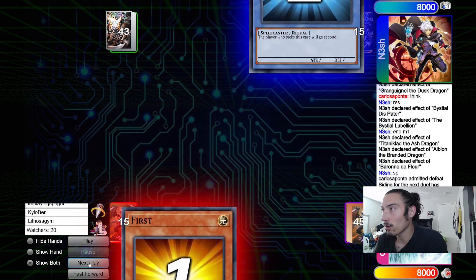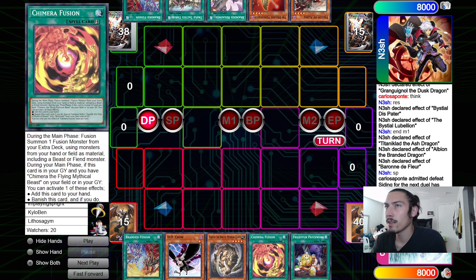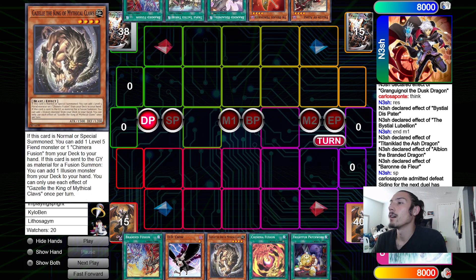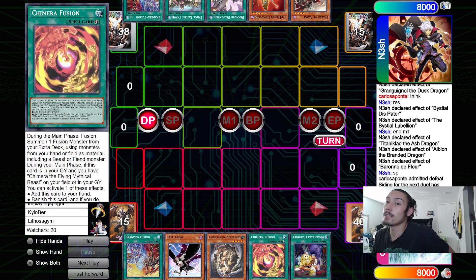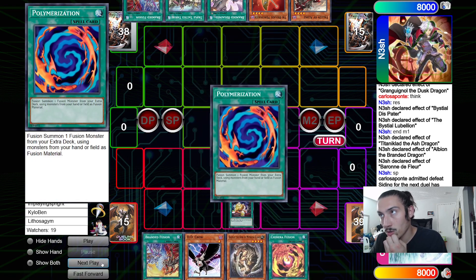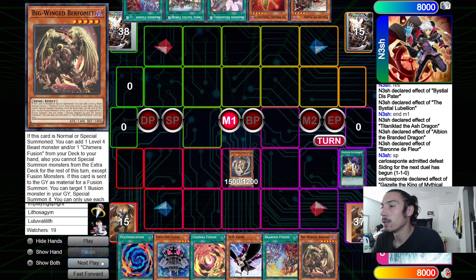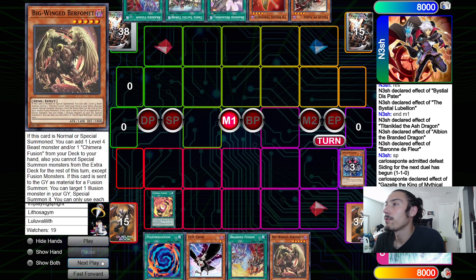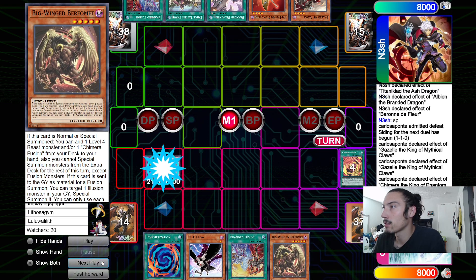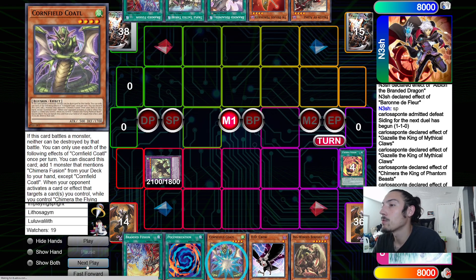Going into game number three - Carlos goes first, opens Branded Fusion, DD Crow, Gazelle, Chimera Fusion, Patchwork. That's a hand of all time. DD Crow is great - it helps dodge stuff like Imperm and Valor, obviously targeting negation. This helps a lot, especially along with other playables. Opponent opens Branded Fusion, Thrust, Regain, Mercurior, Albaz. Carlos starts with Patchwork, searches Poly and Chain. Normal summons Gazelle. Goes Chimera Fusion for Chimera the King - effects Gazelle chain link one, King chain link two.